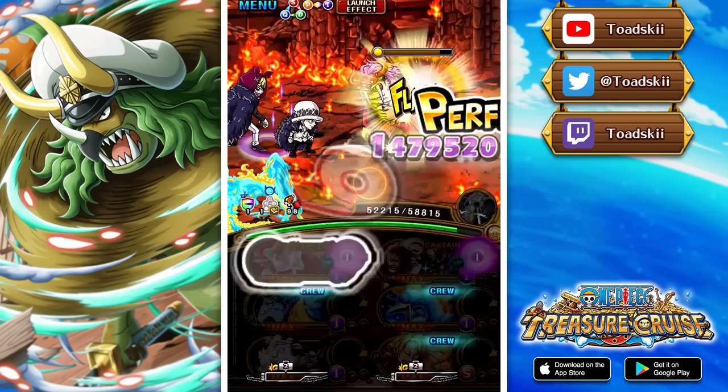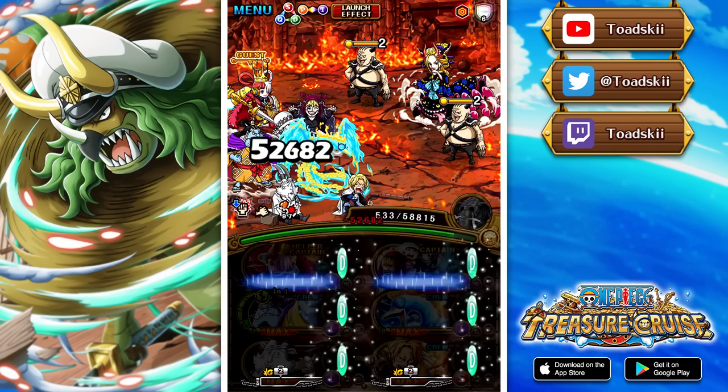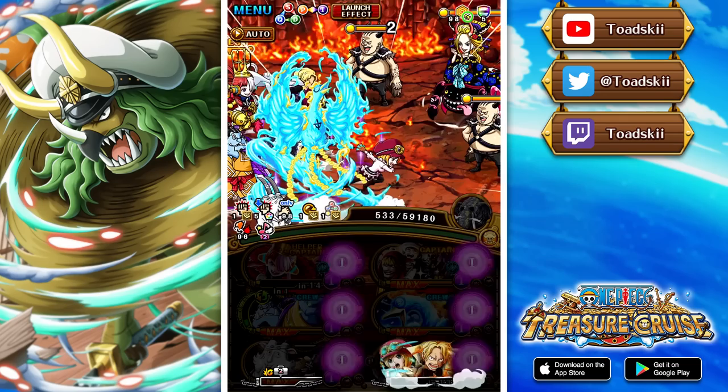Who's is pretty simple — he reverses the cooldowns of your bottom row and applies a great lock barrier. So the characters on your bottom row will never get their specials naturally; you have to use cooldown reduction in order to get them. Black Maria does a lot of things: there's a five-turn rainbow shield, a five-turn attack down given to your crew, and your top row is inflicted with six turns of special reverse. That's obviously really bad, but when you have characters such as Uta you can just straight up resist it. You also get given block slots, so you need to find a way to remove those.